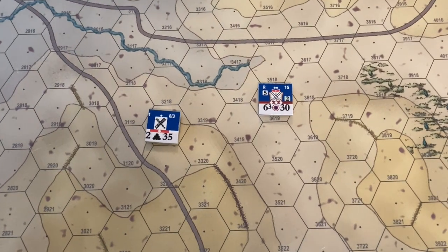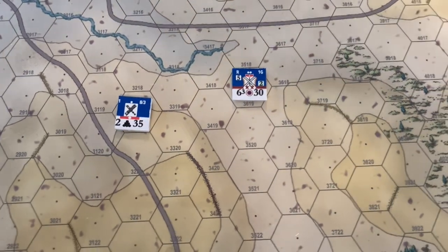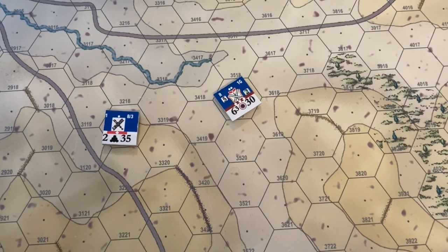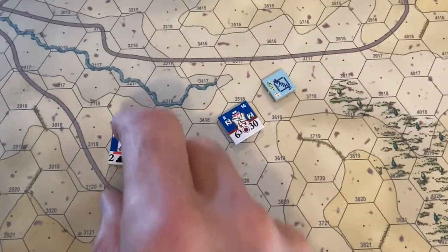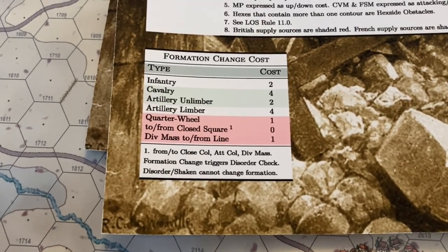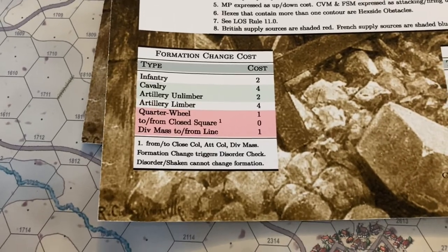Units can change formation while moving or as a reaction if confronted by cavalry or other threats. To change formation — for example, from column to line — you rotate the counter and expend the movement points required. The same applies for entering or leaving square, and for artillery limbering or unlimbering. When infantry changes formation it costs two movement points; cavalry pays four movement points; artillery unlimbers for two movement points and limbers for four movement points.